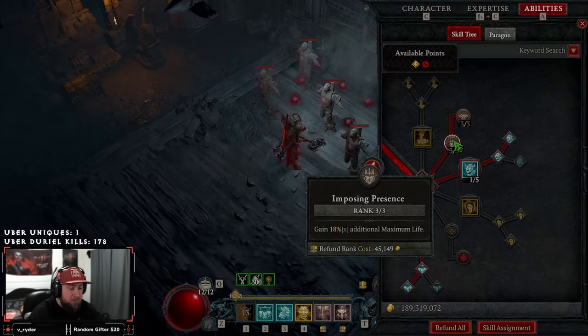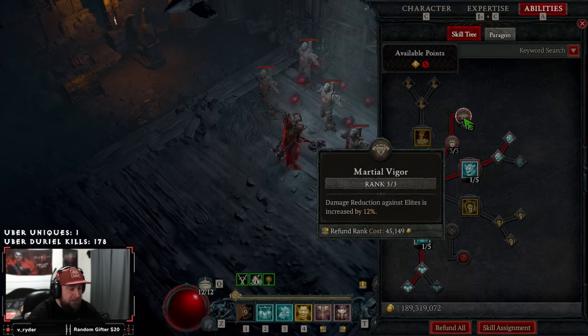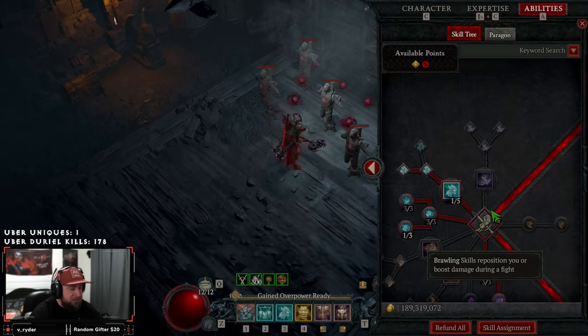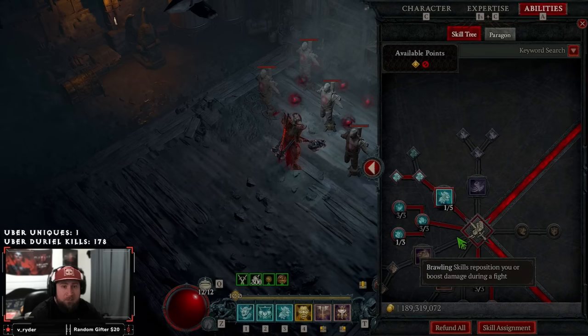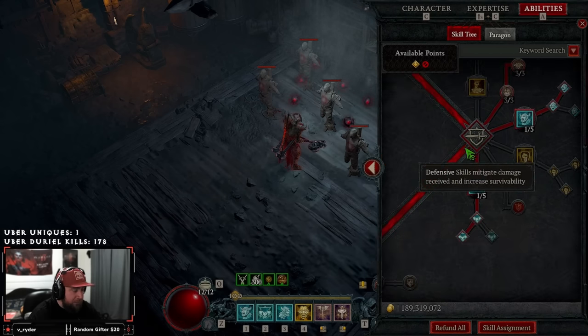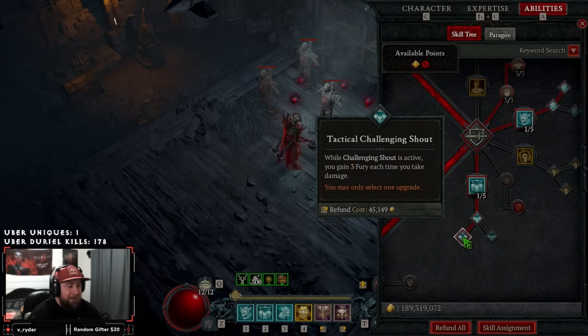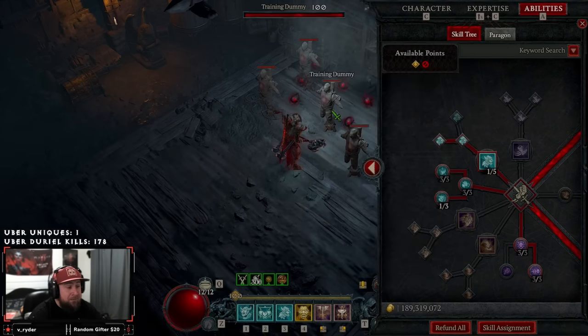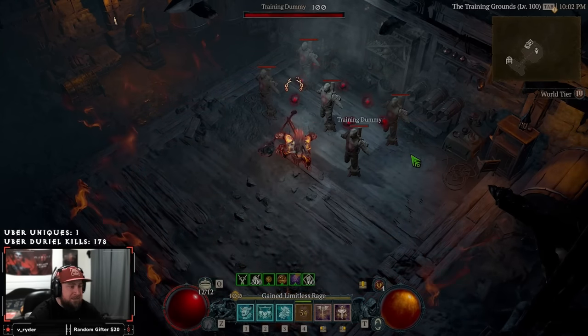We're taking three points into Imposing Presence for more life and Martial Vigor for 12% damage reduction against elites. If you feel you don't need the extra life and damage reduction you could probably take those points elsewhere, but I want survivability since everything is cashing in on my fury being high. We've got Rallying Cry into Tactical Rallying Cry for more fury and resource regeneration, Challenging Shout into Tactical for even more fury every time we take damage, and War Cry which increases damage dealt for seven seconds and grants Berserking for four seconds.